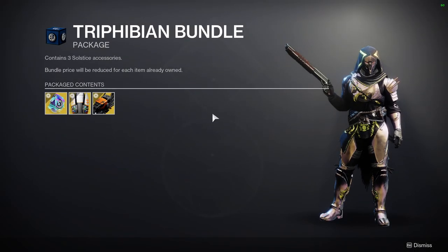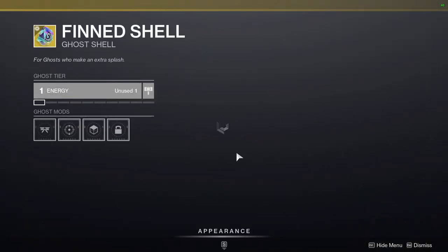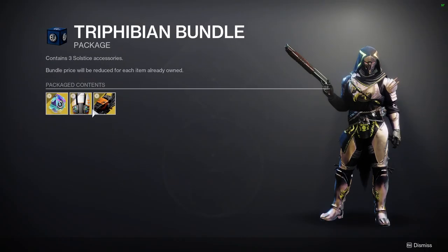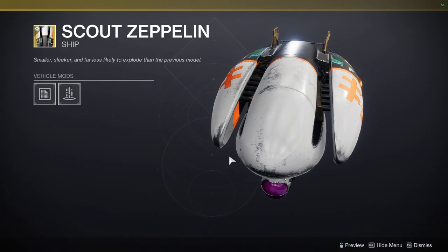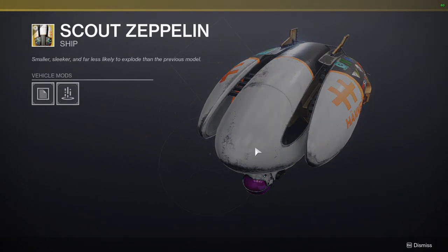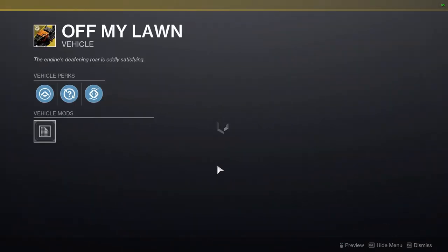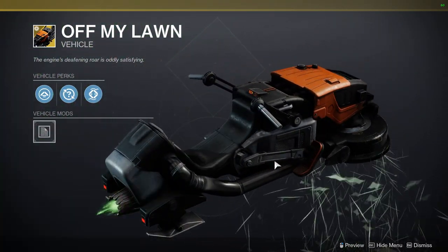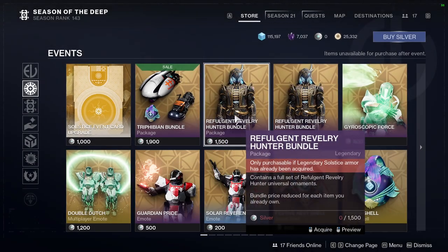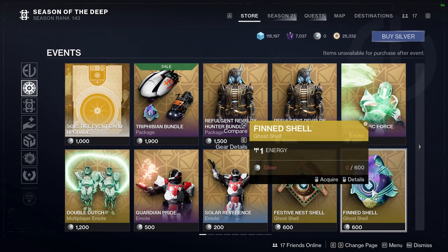The Trifibian bundle — I don't know why they sell this for 20 bucks. Who is out here buying this for 20 bucks is what I want to know. It's a blimp, and then a lawnmower one — oh, that is cool, it has a crab. That's cool. You can just buy it individually if you really wanted to, but whatever.